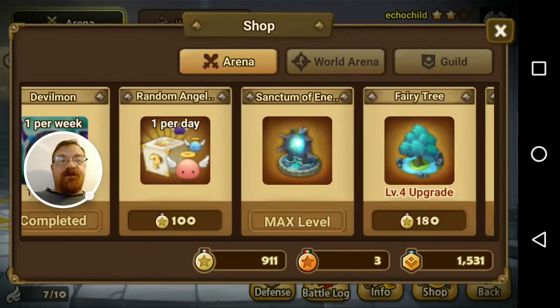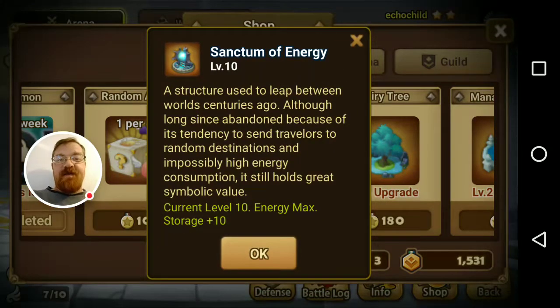Number two would be the Energy Sanctum. It doesn't seem like a whole lot — you get plus 10 energy when you max it out — but this actually makes a lot of difference when you're doing crystal refreshes later on. I'll put some stats up here showing how much extra energy you get in the long run from having your Energy Sanctum maxed.